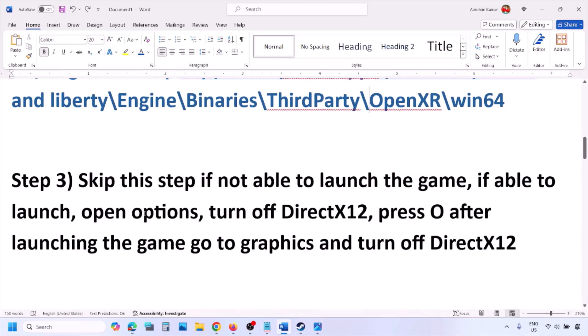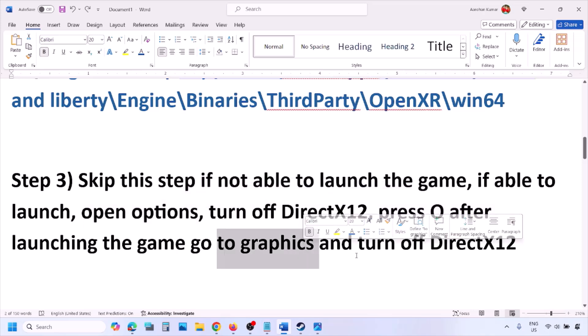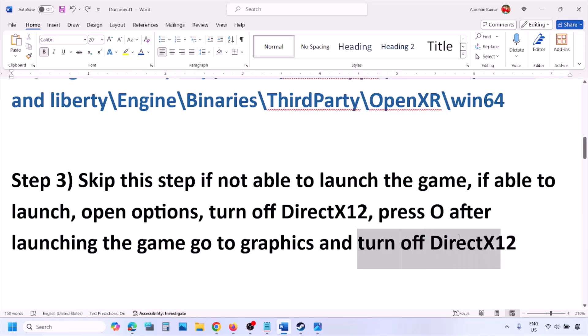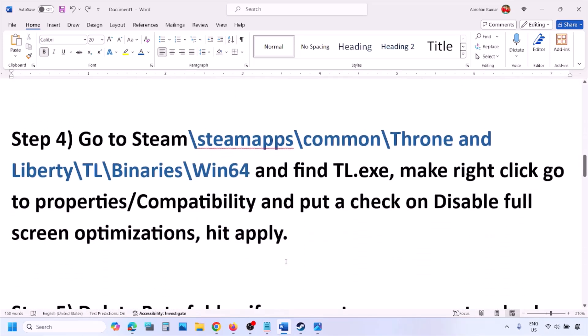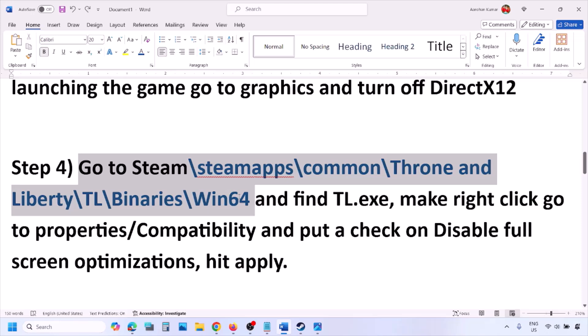Launch the game and check. You can skip the next step if you are not able to launch the game. If you are able to launch the game, open Options by pressing the O key on the keyboard. Go to Options > Graphic Options, find DirectX 12 at the bottom, turn off DirectX 12, and check.